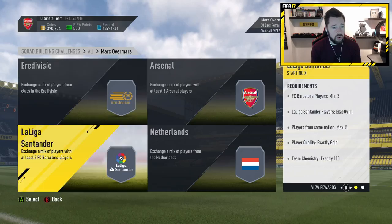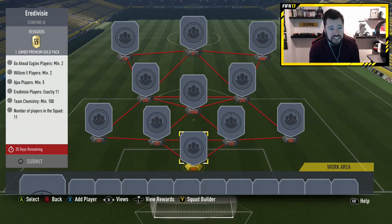First thing is first, you're going to have to get an Eredivisie squad. You need Go Ahead Eagles players 2, Willem II players 2, Ajax players 5, and 11 Eredivisie players total.